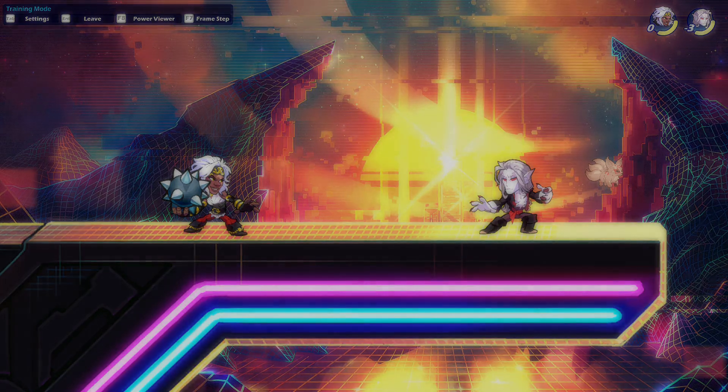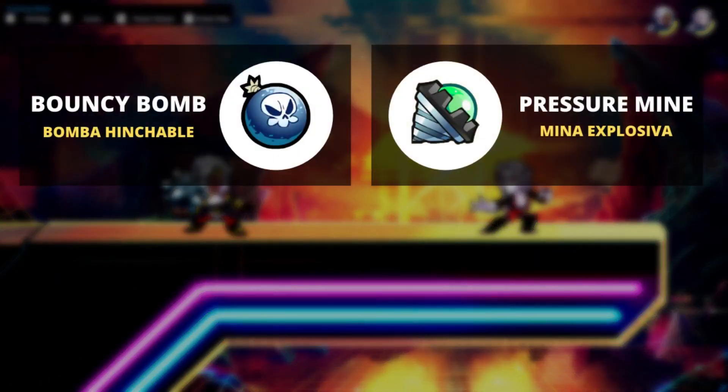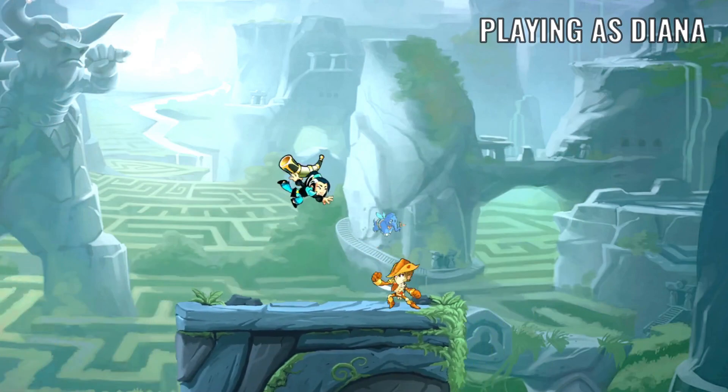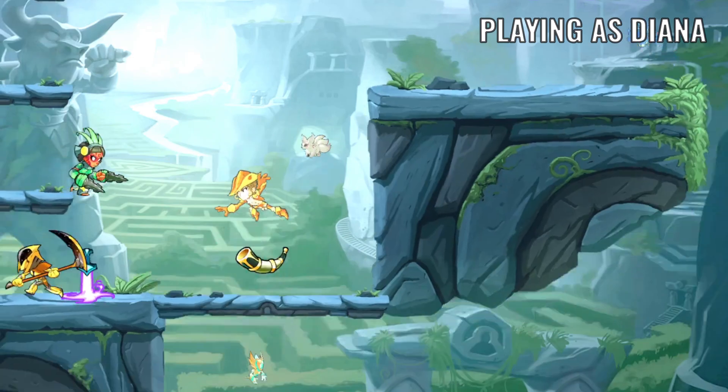Brawlhalla's regular gadgets are Bouncy Bombs, Pressure Mines, Spike Balls, and Sidekick Summoners. You may catch one of these items after your opponent has thrown them to fulfill the mission.